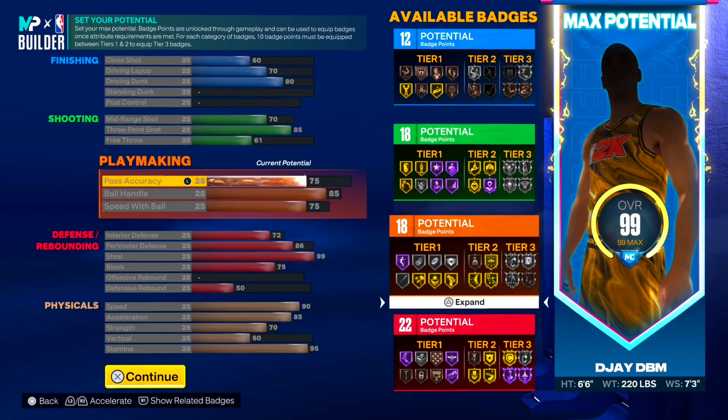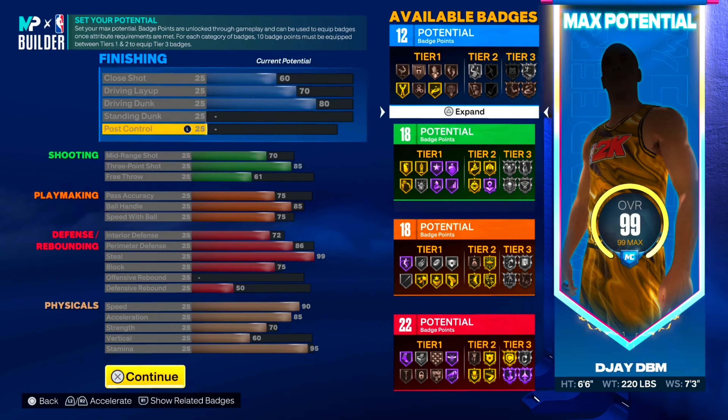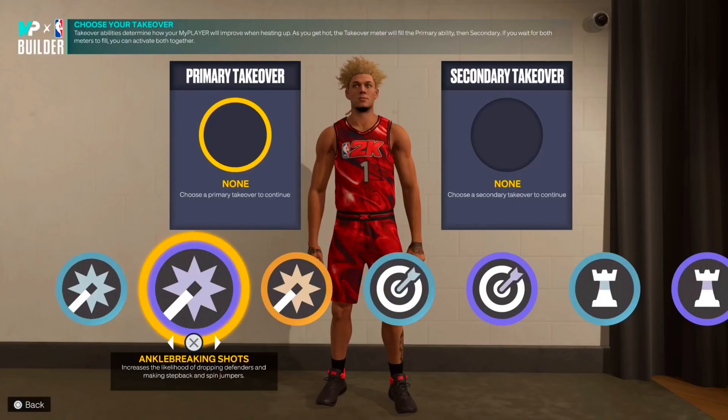Let me go ahead and max this out to 99. You still get six extra badge points when you hit level 39 in season two. For those extra points, I'd put four or five on finishing and one on defense — that gives you 17 on finishing and 23 on defense. And regarding takeovers — you are a 3-and-D lockdown, so let's talk about what I run.